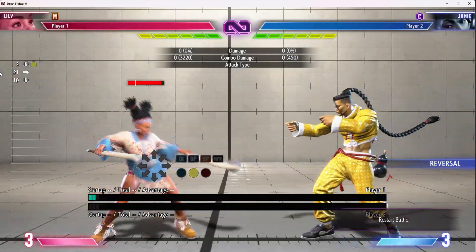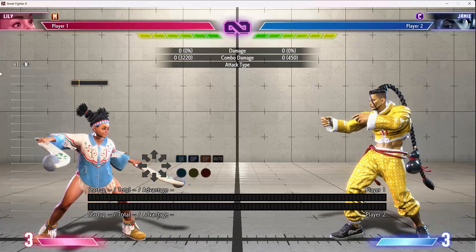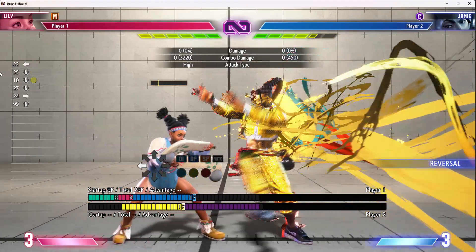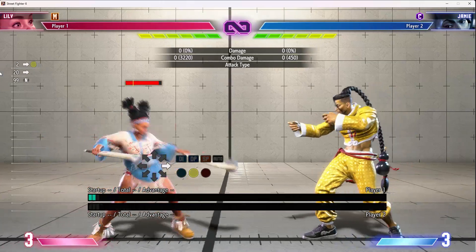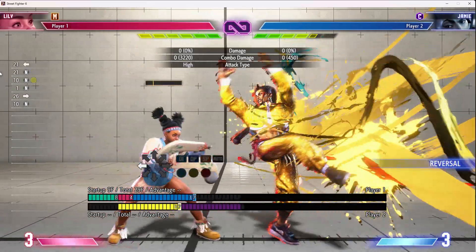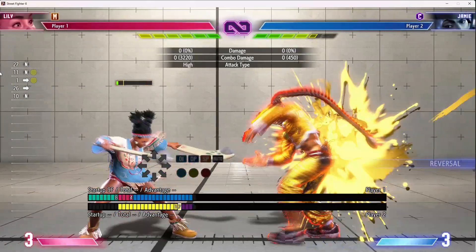Stand medium punch is one of her most important pokes because its range and speed actually makes it okay in footsies. If you only rely on your heavies it's very easy for them to outspace your attacks and whiff punish you. You actually have to use medium punch — not because it's rewarding, but it's just the only thing they can't walk out of so easily.